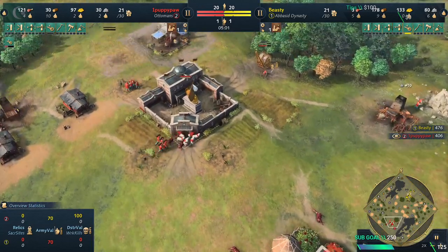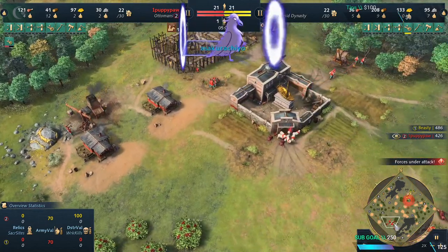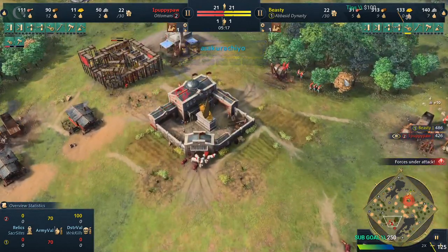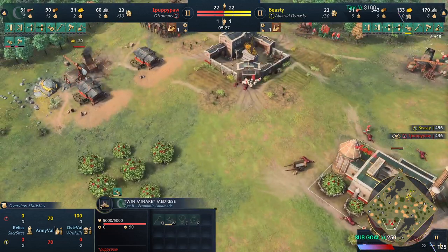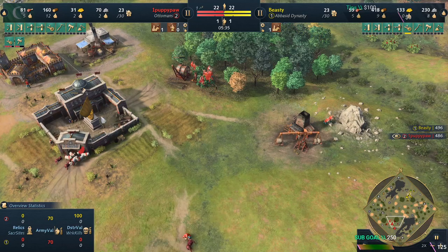You immediately want to get your economic upgrades. You can see he is getting the double broadaxe, he is getting the wheelbarrow, and I think the next one is going to be forestry or one of the damage upgrades.